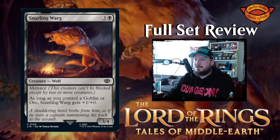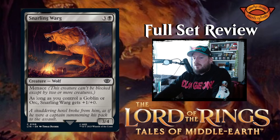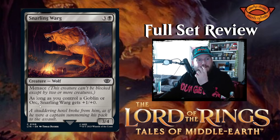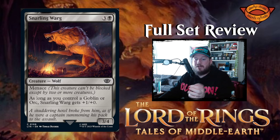Snarling Warg — three and a black for a three-four wolf creature with menace. As long as you control a goblin or orc, Snarling Warg gets plus one plus one — so it should effectively be a four-five because you'd only play this if you control orcs or goblins. I would pay four mana for a four-four with menace; that's a pretty good deal. I'd say this card's about par.